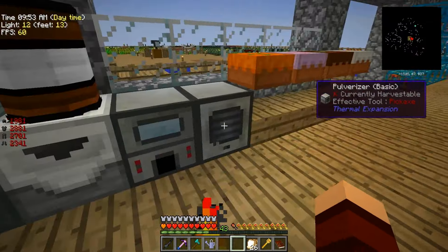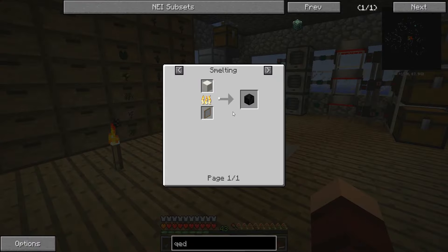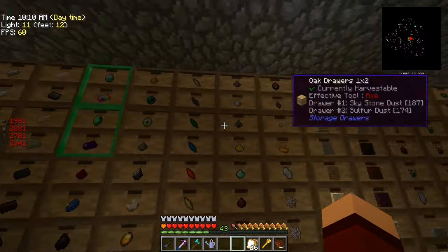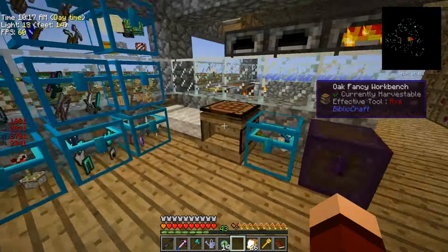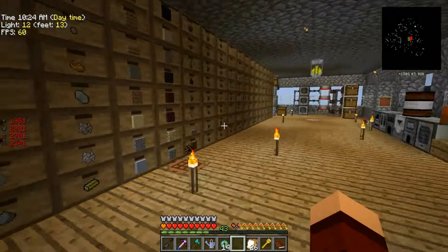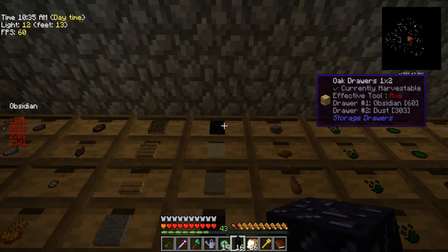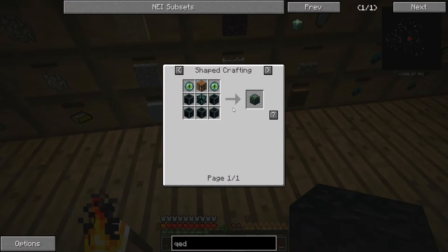I can only cook these in the normal smeltery — our normal thing. There we go, got that stuff cooking. Let's grab our eyes of ender and see how far we can get. To make these we're going to need obsidian — which we should have. That is skystone — that's our obsidian. Let's grab some of these. We're going to need a total of six of these.